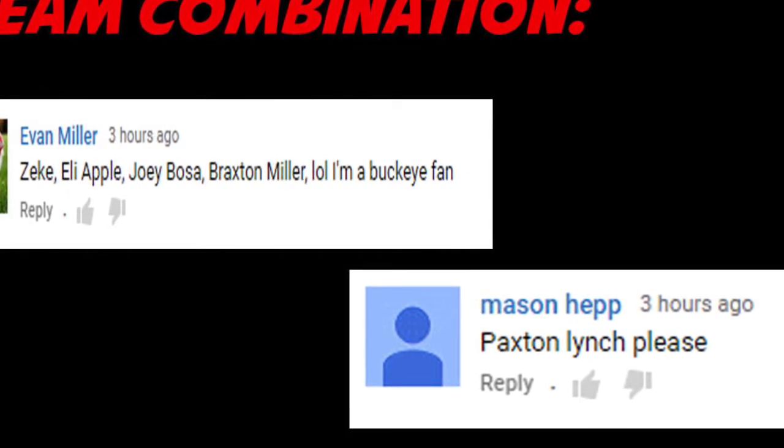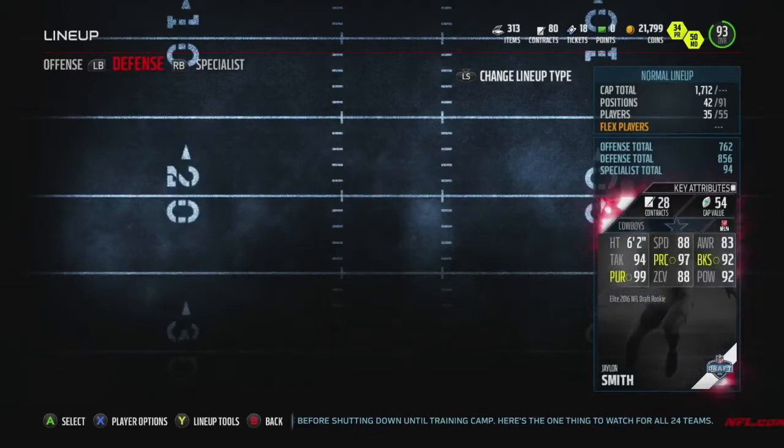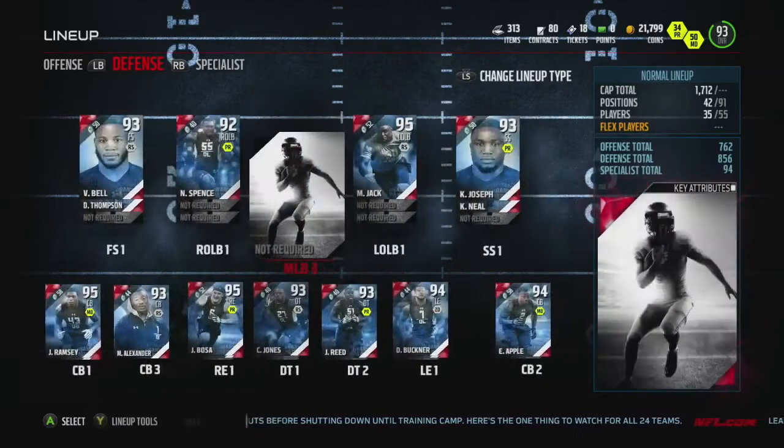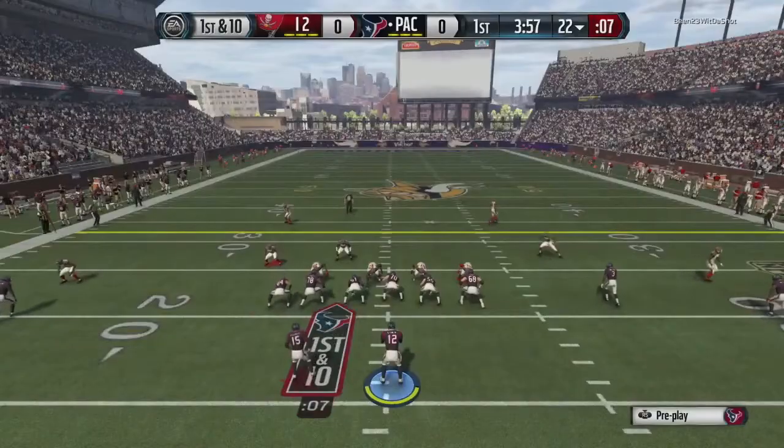Let me show you the lineup that I have constructed based on these comments. Here's the lineup: Paxson Lynch at quarterback, we got Braxton Miller, on defense we got Eli Apple and we got Joey Bosa. So let's get right into it and see.